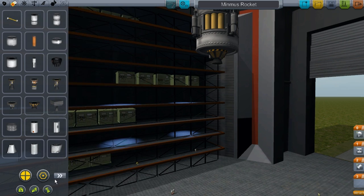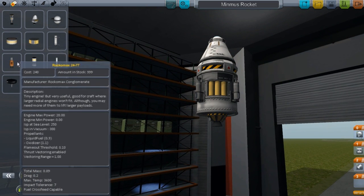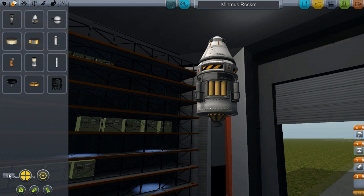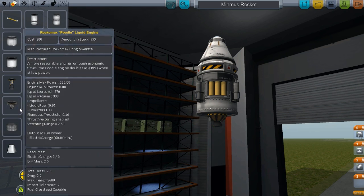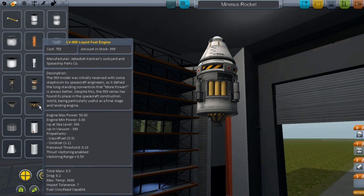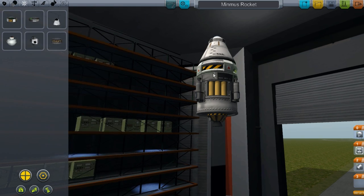This one is kind of up to you guys. With the engines, if you want to use this same idea but change the engines, you can go ahead and put on the Rockamax, the smaller engines. I think two would be probably more than enough to land. A lot of people like to go for these larger engines when landing — something like the Poodle engine.